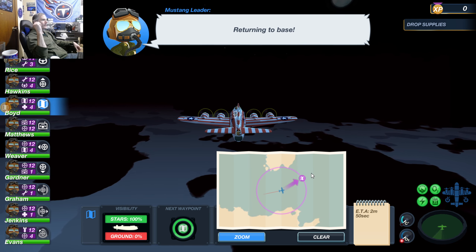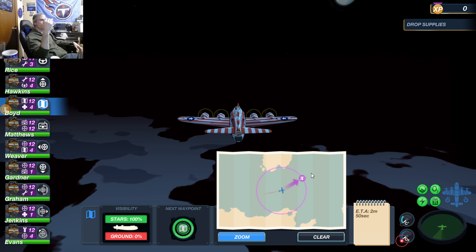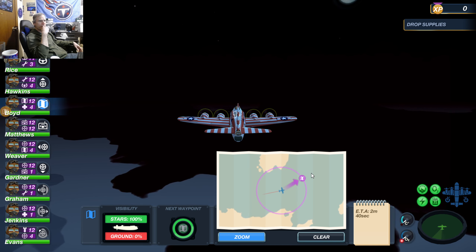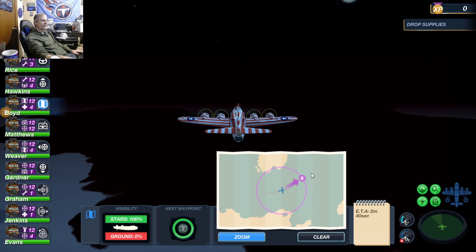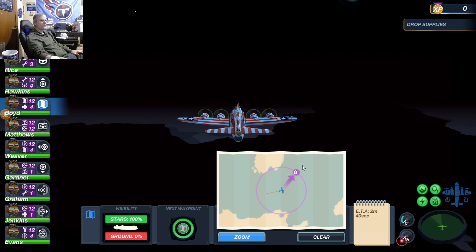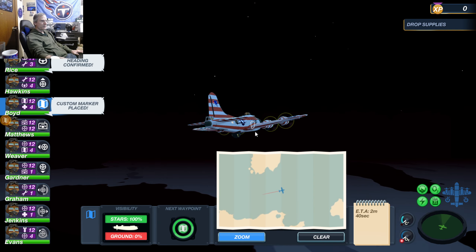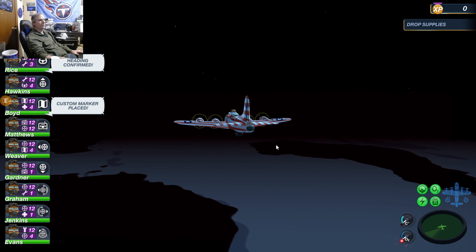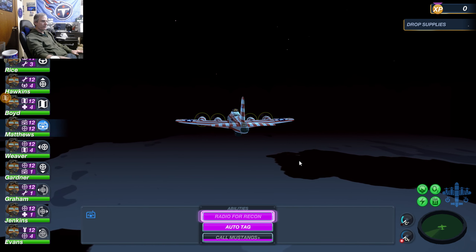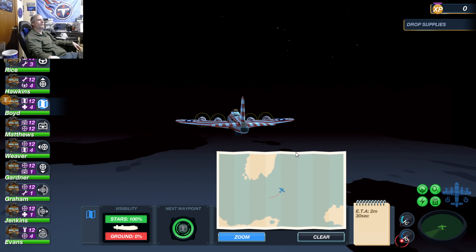I wonder why they didn't throw those three fighters at me. Basically as soon as you head over the Mediterranean those three fighters come up — I think it's part of a patrol in southern Sardinia — but they didn't show up this time. I know I can do this mission from high altitude. When I did it before I went straight through, got detected, and fighters jumped me, but I was at high altitude so not all the fighters could reach me.